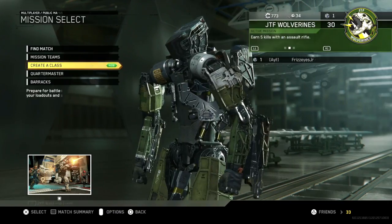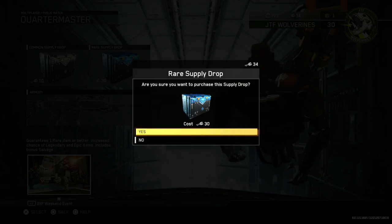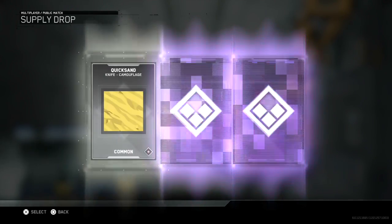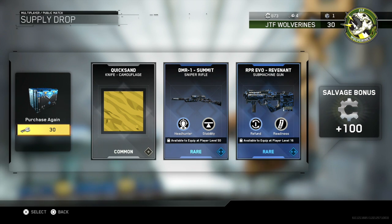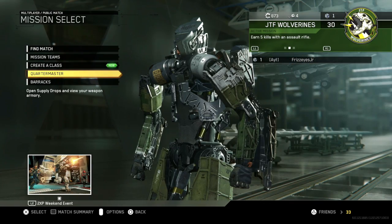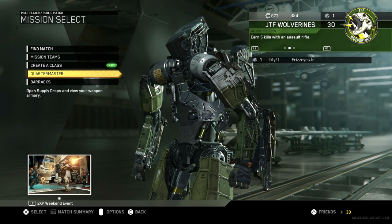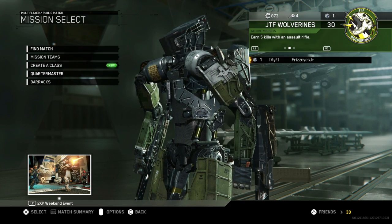Let's go open the supply drop and see what we get — hopefully something good. If I get a variant right here that'd be insane. No luck there. The RPR is actually not a bad weapon though, and then we got a plus 100 salvage, which is pretty solid. So there we go, that's gonna end the video.